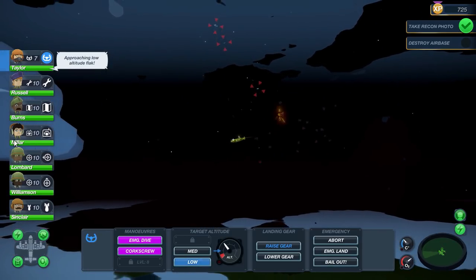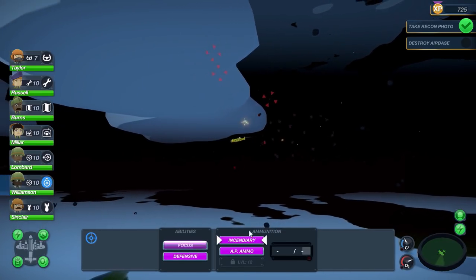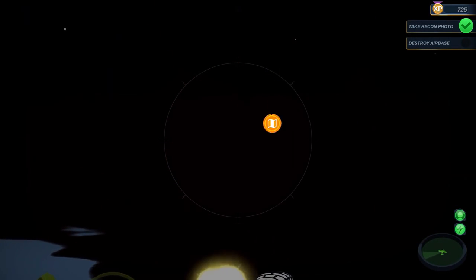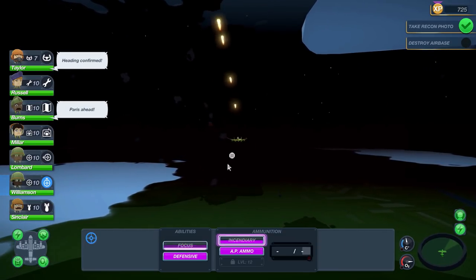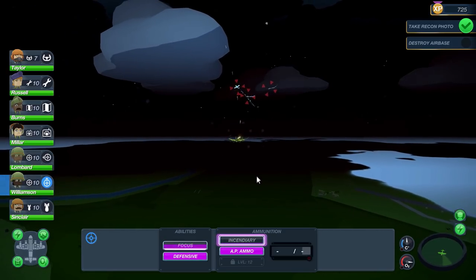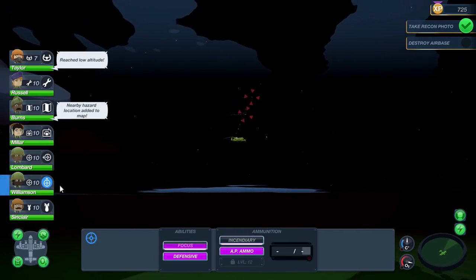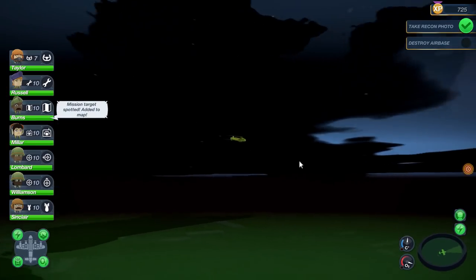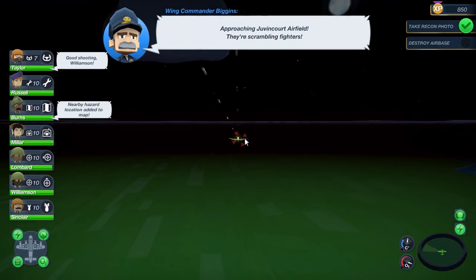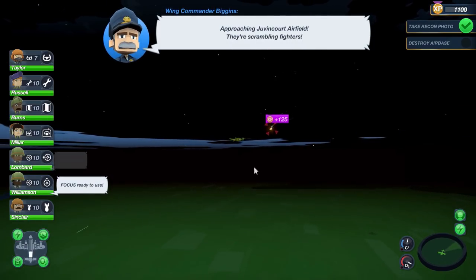We've used focus right now and could also change the type of ammunition. That's the next target right there. Remember — do not lose your eyes on the target, because if you get off course it could be kind of annoying to get back on course, especially on a really difficult mission. Oh, that guy's on fire right there. Come on, Lombard and Williamson, bring these guys down already. There's our target. Okay, now they're scrambling fighters so it's about to get even crazier. There's one dude still behind us — and he's down. Perfect.